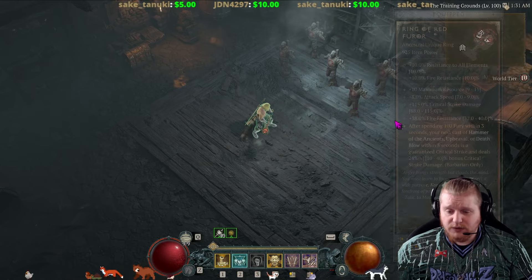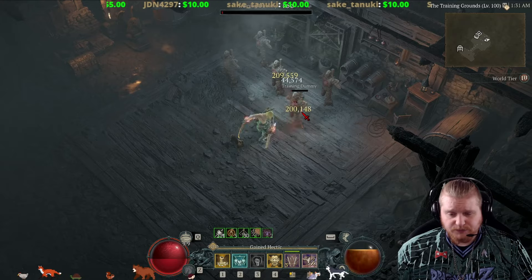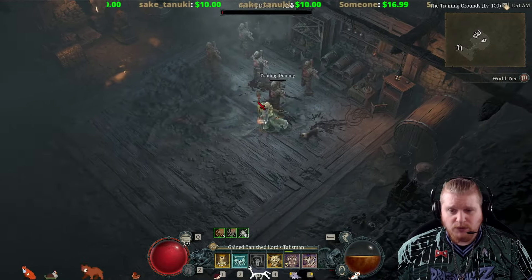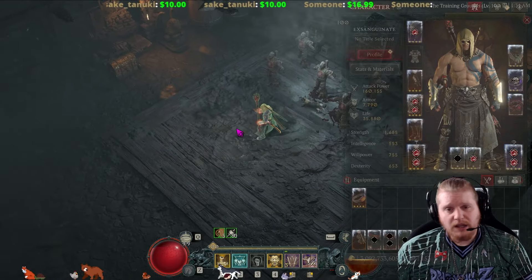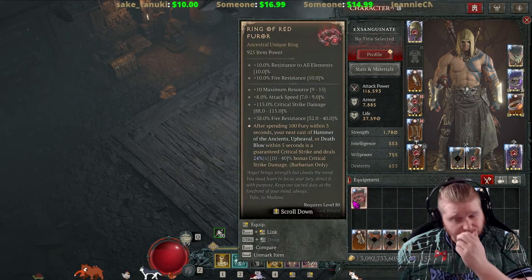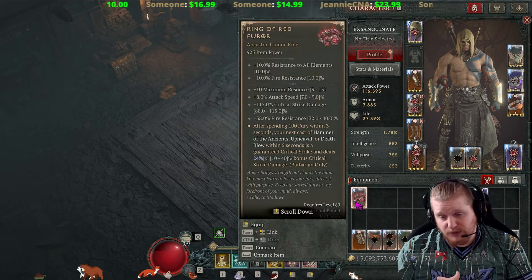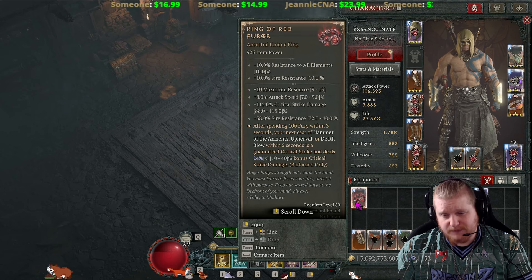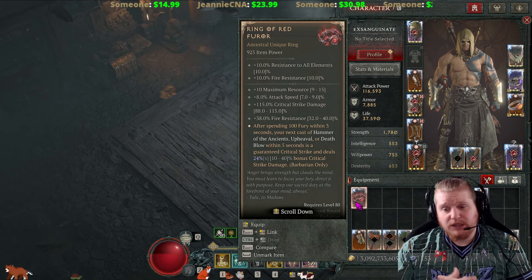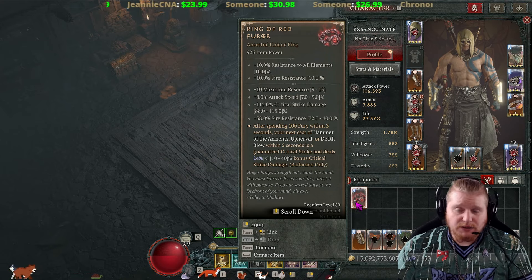If you're utilizing this, all you really have to do is spend a certain amount of resource. Once you do, your next Upheaval, Death Blow, or Hoda will get that bonus. Now, guaranteed critical strike isn't really that important because crit is so easy to get these days, but the 40% multiplier for your critical strike damage is absolutely amazing and is definitely going to come in handy.